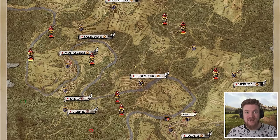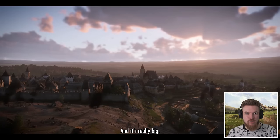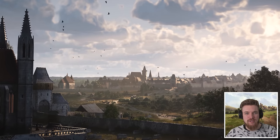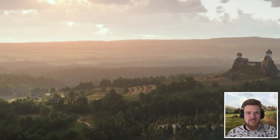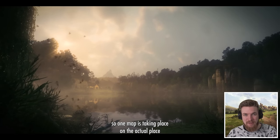The map is going to be twice the size of the original Kingdom Come Deliverance. It's still set in medieval Bohemia around 1403, and the new map is going to encompass the city of Kuttenberg. Another part of the map is actually going to include the picturesque Trosky Castle and the surrounding lands known as Bohemian Paradise.